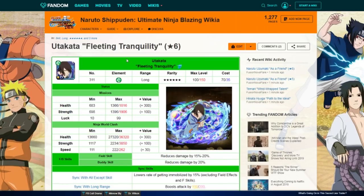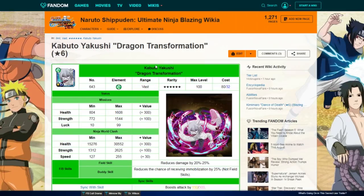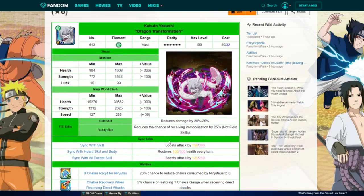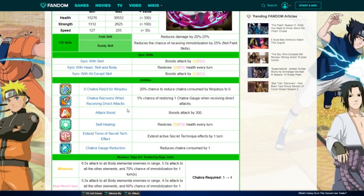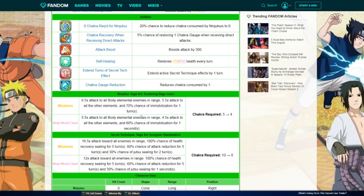Now for skill and body units. Starting with Kabuto Yakushi — he does insane damage with a lot of utility. Vast range, 1,500 attack stat, field skill is reduced damage, buddy skill is mobilization (great for PvP). His abilities include chakra reset, chakra back, attack boost, 350 healing, extended status effects, goes from 5–10 to 4–8 chakra, double AoE, extra damage to body units, and lots of different status effects.